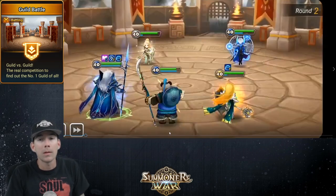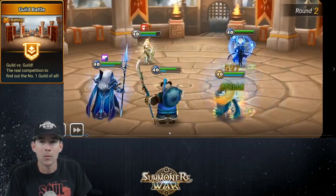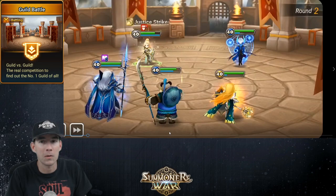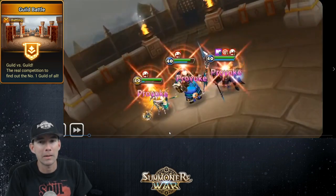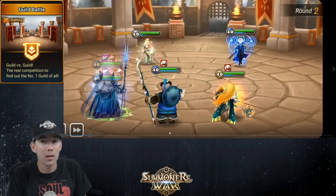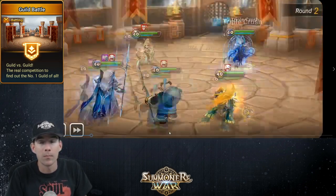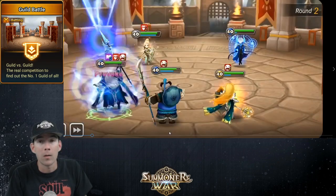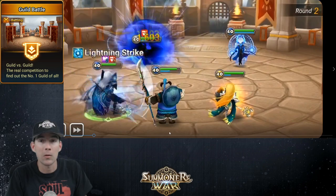I really think the wind Paladin is undervalued as a unit. I hear a lot of people saying they believe she's the worst of the natural element class. I honestly think she's better than the fire one for guild wars and siege at least. I do like the fire one — I have that one as well — I just don't use it nearly as much.